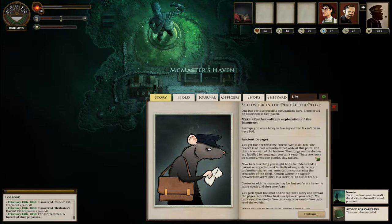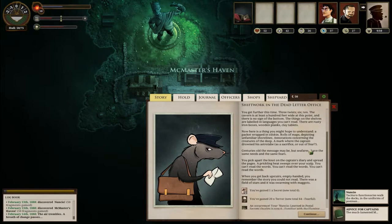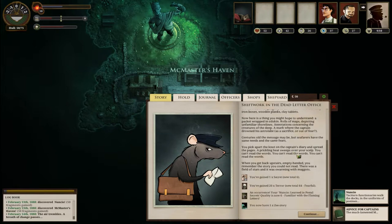Now here's the thing - you might hope to understand a packet wrapped in oilskin: rolls of maps depicting unfamiliar shorelines, annotations concerning creatures of the deep, a mark where the captain drowned his astrolabe. Pick apart the knot on the captain's diary and spread the pages - a prickling heat sweeps over your scalp. You can't read the words, you can't read the words, you can't read the words. When you get back upstairs empty-handed, you remember the story you could not read - there was a field of stars, and it was swarming with maggots. Okay, that gave me a ton of terror - this is the highest my terror has ever been. Probably not good, but I got a z-story and a secret.